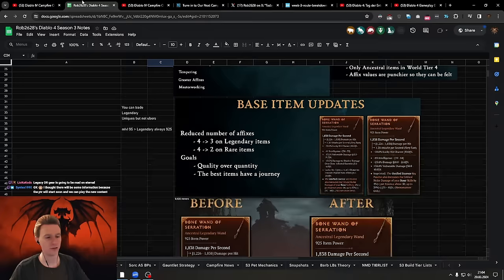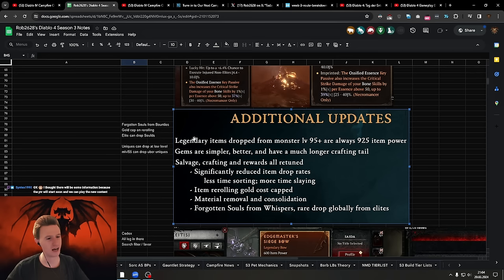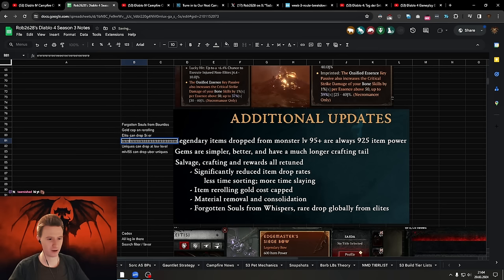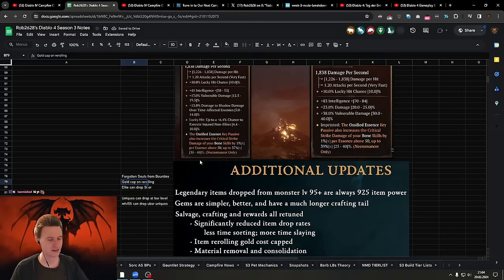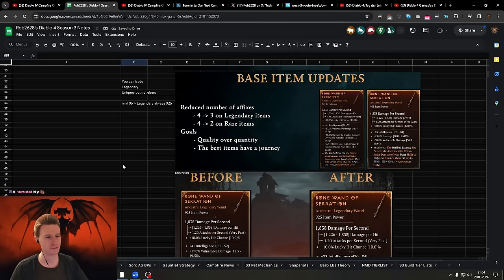Items are going to have higher stats than usual with only three base stats. Legendary items will always be item power 925 if you get them from level 95 or higher monsters — you don't have to do Duriel anymore to get 925 loot, you'll get it anywhere in the open world. Forgotten Souls now drop from bounty caches and from Elites, so you don't have to do hours of Helltide. There is also a gold cap on rerolling — it can't cost infinite gold anymore. Helltide changes are also coming.